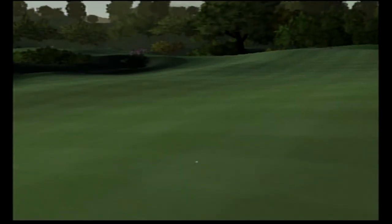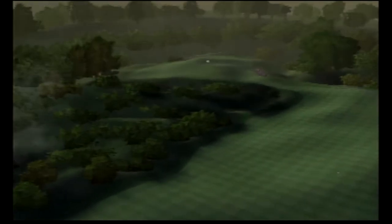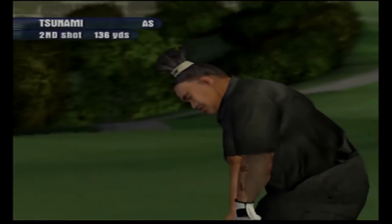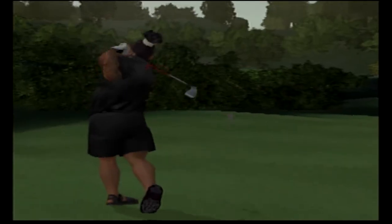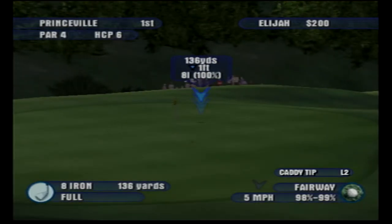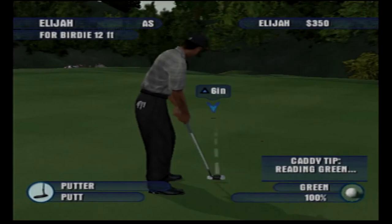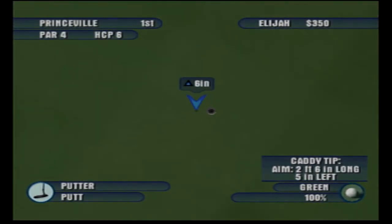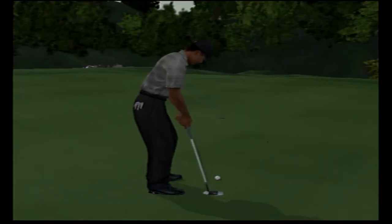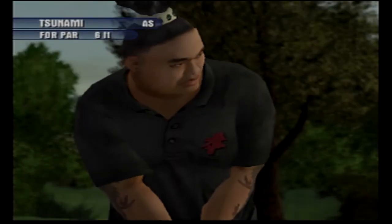I'll tell you what, they really upped the tournaments in this one. What I might do is skip some and just play the ones that are the big ones. Up next is Takaharu Moto — or Tsunami, as he's known on the sumo wrestling tour. As you'll see, Tsunami hits a long ball, but he can be distracted by well-placed food and beverage carts on the course. He's certainly going to be tough in today's Tiger Challenge match. Looks like an eight iron — it's a little short.